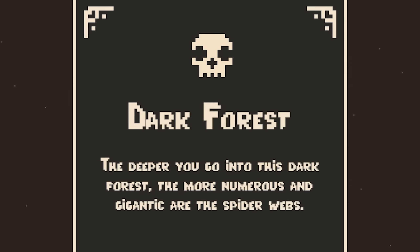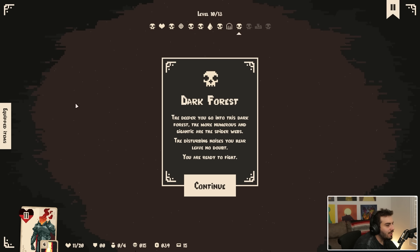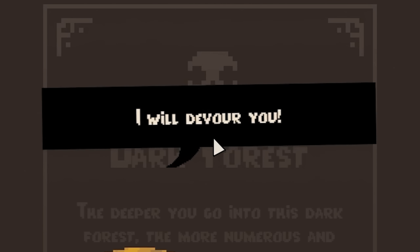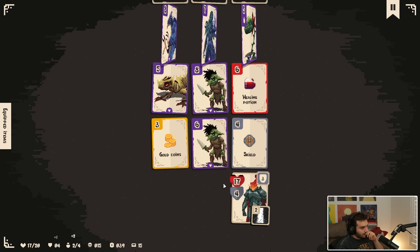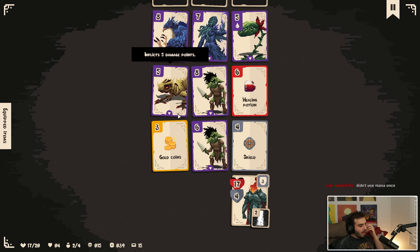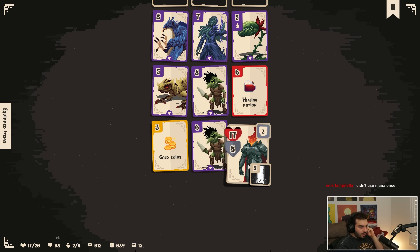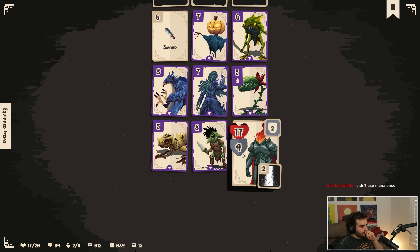Dark forest — the deeper you go into this dark forest, the more numerous and gigantic are the spider webs. The disturbing noises you hear leave no doubt you are ready to fight. 'I will devour you.' How about we relax? Eight damage — goblin man is angry today. Holy fuck, that's a lot of dudes. I could take this damage but then he's going to do eight to me after. I don't think I need to be greedy. I'm getting taken to Dungeon regardless of what I do here. Five poison.